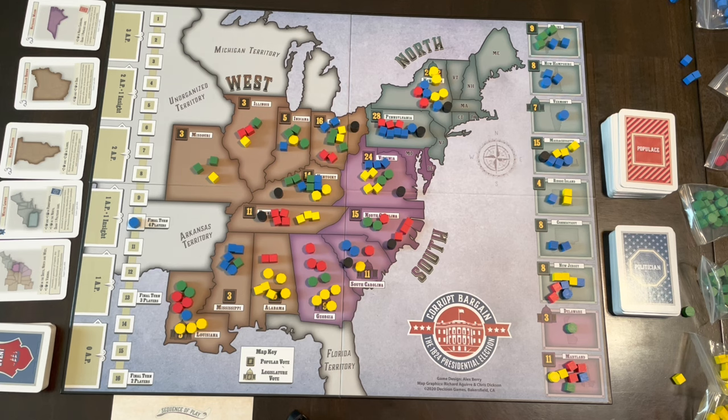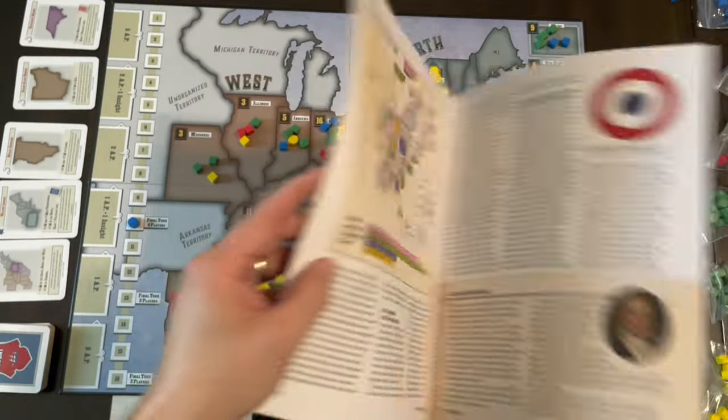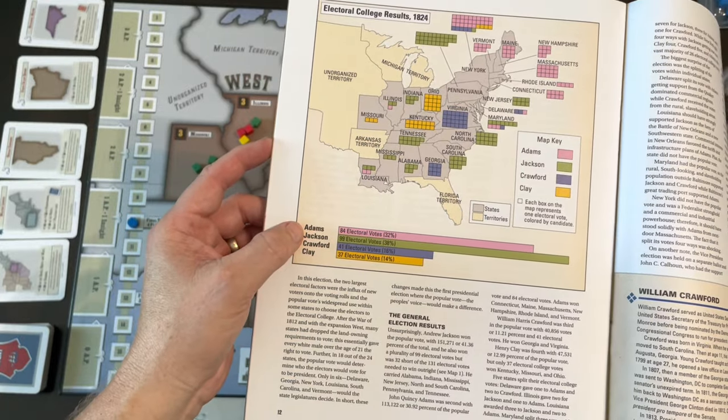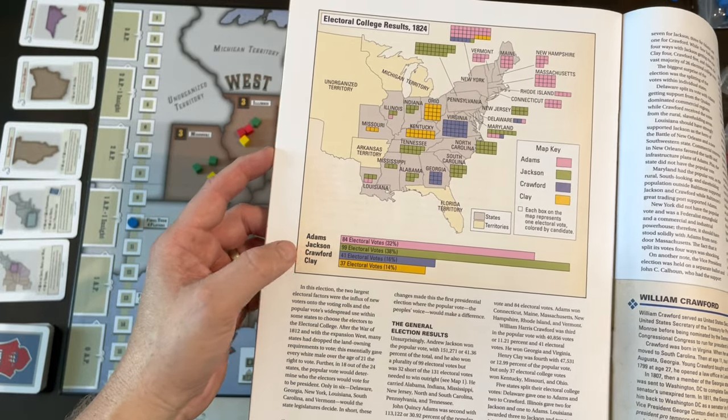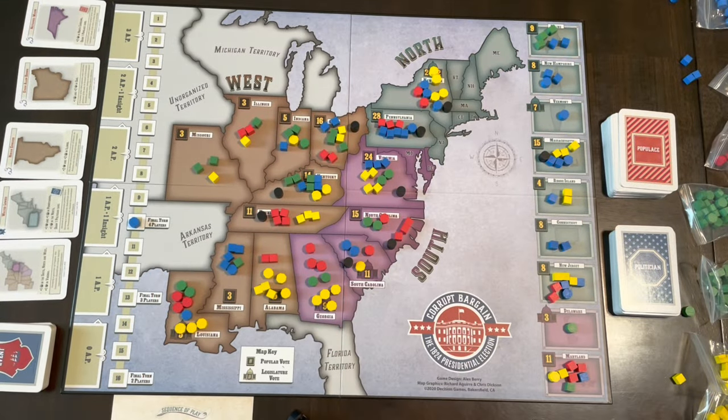Blue is John Quincy Adams, red is Andrew Jackson, green is William Crawford, and yellow is Henry Clay. You can choose what colors you want for each candidate. In the rulebook, the last seven to eight pages cover history, and they had red for Adams, green for Jackson, blue for Crawford, and yellow for Clay — but you can pick whatever color you want.